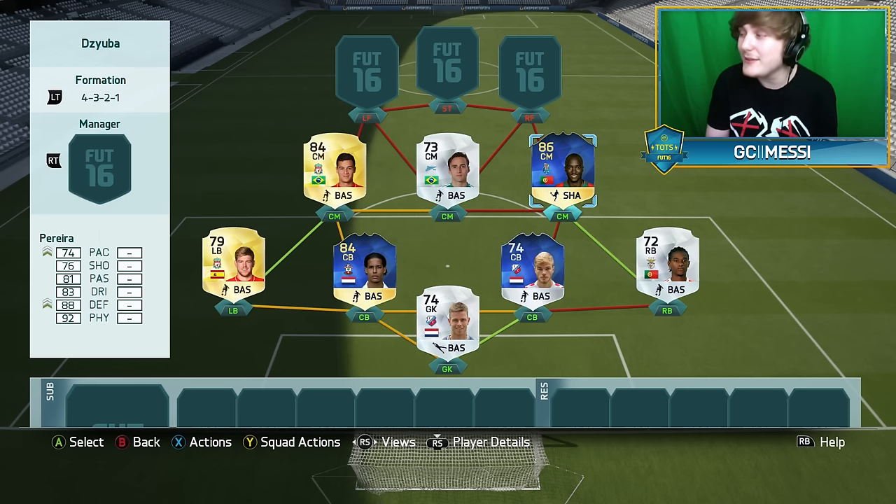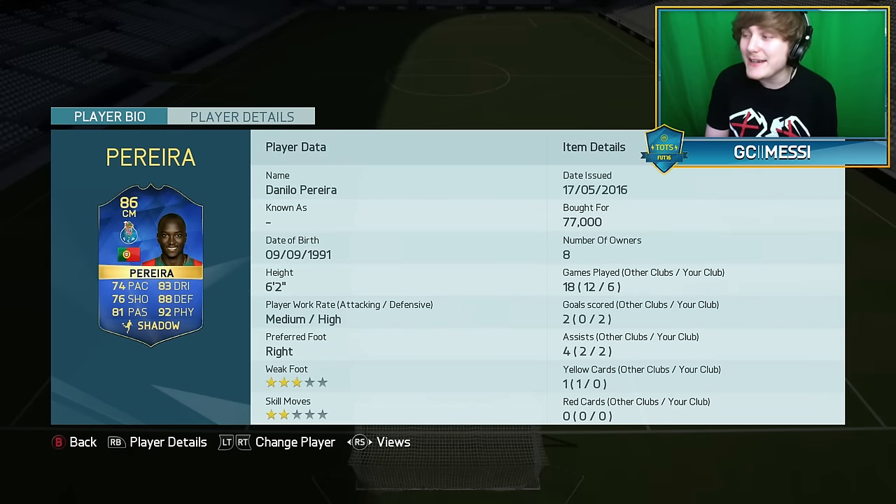The final midfield slot goes to the 86-rated Danilo Pereira Team of the Season from FC Porto. The Portuguese player has got 92 physical and he's 6'2". On top of that: 74 pace, 76 shooting, 81 passing, 83 dribbling, and 88 defending. I can see why he's 77k with those stats. But if you don't have the coins, just get his normal version.